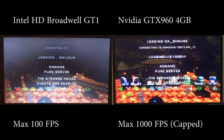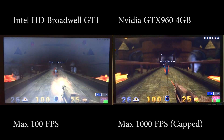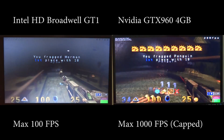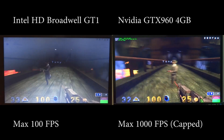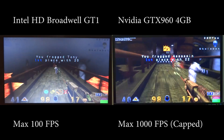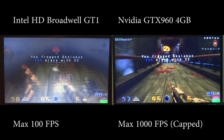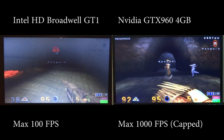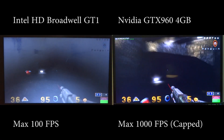Welcome back everyone to another video. In this one we have the Intel HD versus the GTX 960. In my attempt to see what sort of performance benefits a dedicated graphics card gives, I've put both the 4GB GTX 960 from Nvidia and the Intel HD Broadwell GT1 through their paces.